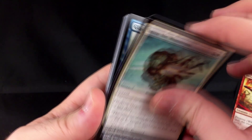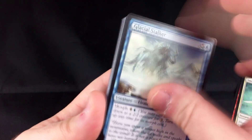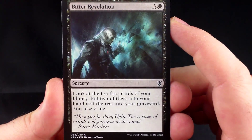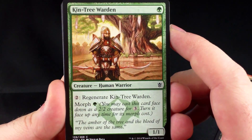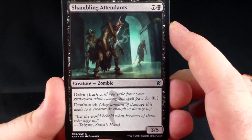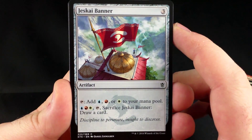Smite the Monstrous. Glacial Stalker. Canyon Lurkers. Bitter Revelation. Rotting Mastodon. Kintree Warden. We have a Tranquil Cove, a Shambling Attendance, and a Jeskai Banner.